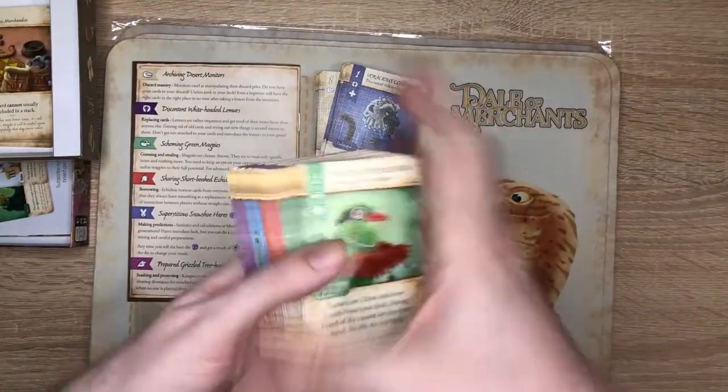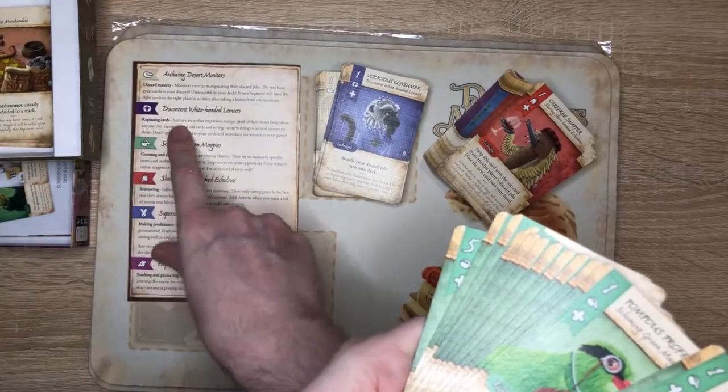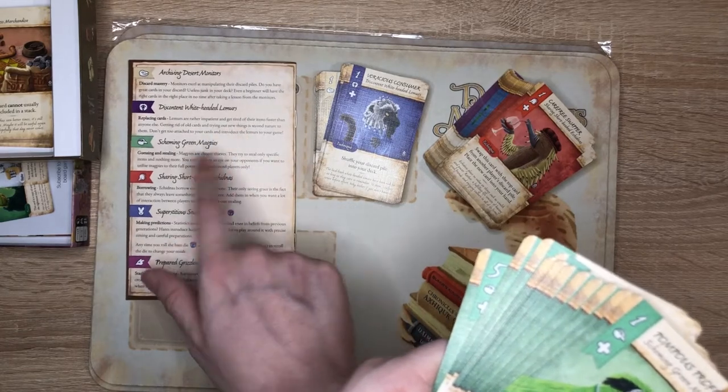And some nice fashion and some lovely royal privilege red wine there. We have the scheming green magpies next. What do the lemurs do? They're good at replacing cards. They're rather impatient and get tired of their items faster than anyone else — getting rid of old cards and trying out new things is second nature to them.